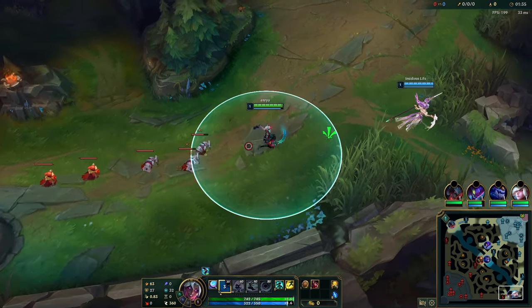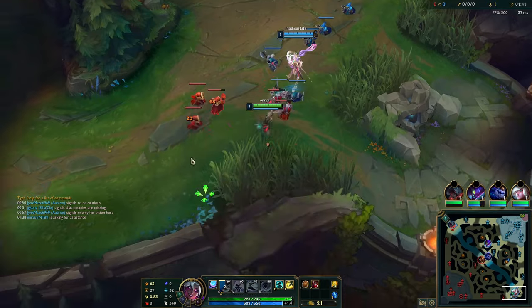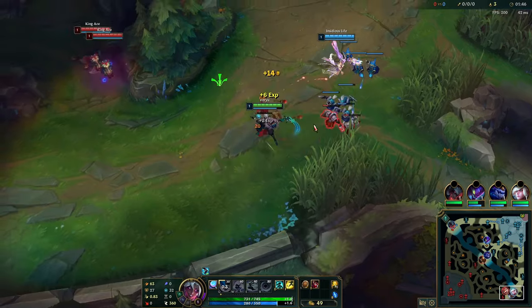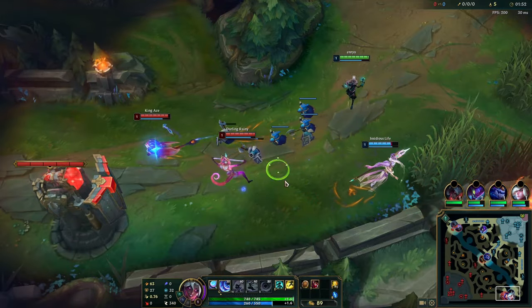One thing about this lane is you really can't lane once the waves are at the lane already because they're just going to poke you out — Niko poke, Smolder poke. So what I'm doing here is pushing the wave really, really early, right as it comes, and I ask my support to help me just so we can get it in before the next wave comes.